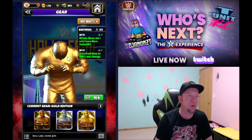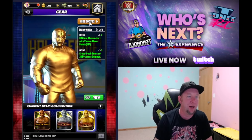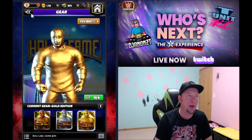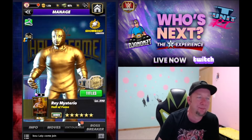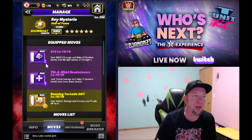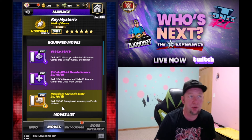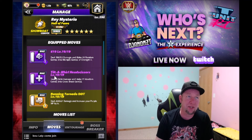We get two extra MP for all color moves and 200% cross break gem damage. Most people got the silver gear — he was free — so getting that extra MP is not so uncommon. The entourage here: we're doing one solid move set, double purple, and we're going to increase our purple MP by eight. Since we got two extra MP, this is only a six charge, so we only need a one plus four MP trainer and that gets us to turn one.